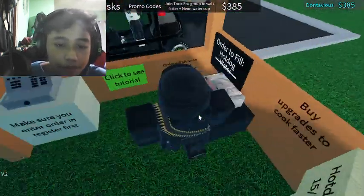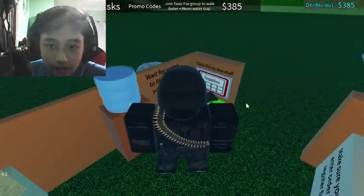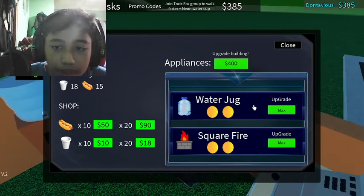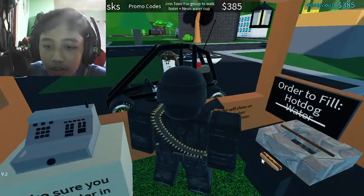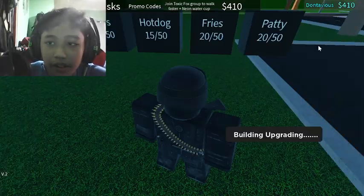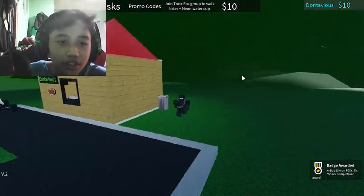Where did the hot dog go? Oh, I gotta do it again. So we can buy stuff. Oh, I can upgrade the building. Hot dog done. Thank you, sir. Now I can upgrade. Let's go. Whoa, there's a big one. It's a big one. Okay, there's another one. I think it's a guest — no, it's not.